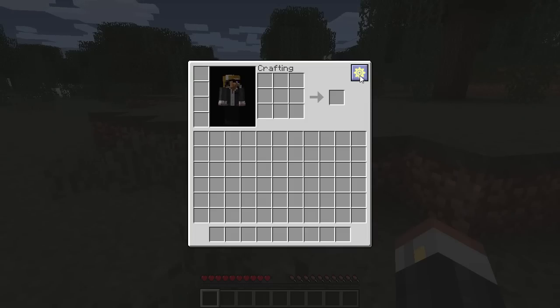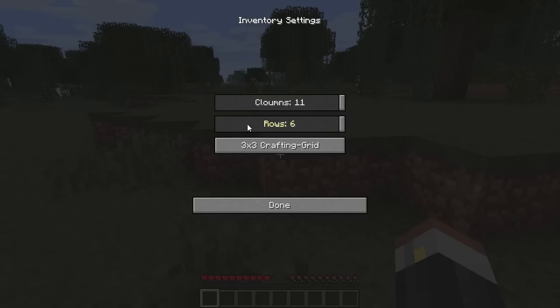So that's how it would probably be by default. But if you click on this button up here, you can see there's columns and rows. You can also turn off the 3x3 if you want to keep it to the original 2x2. You can drop it down to whatever you want — I'll drop it down to the lowest, so 1x1.